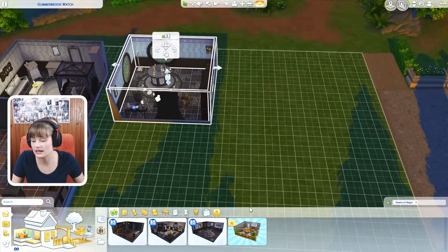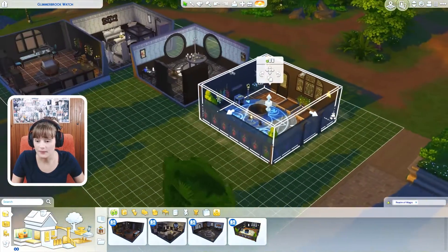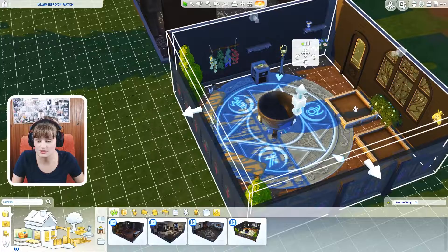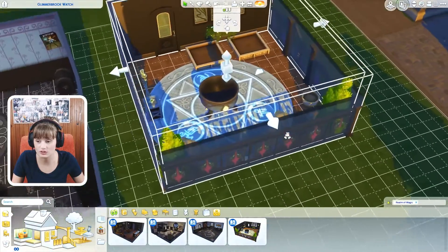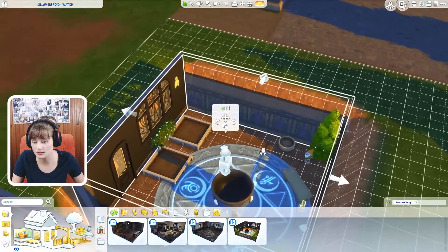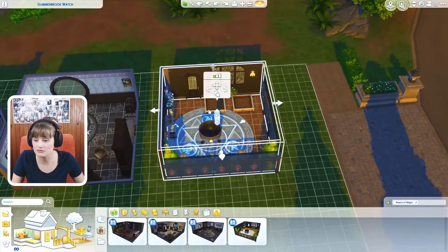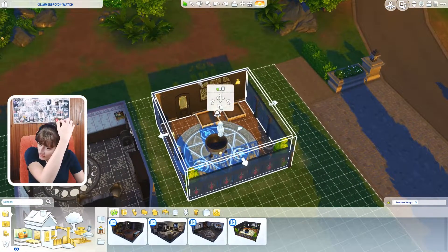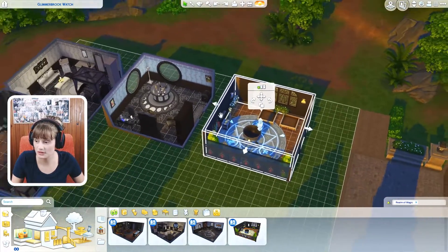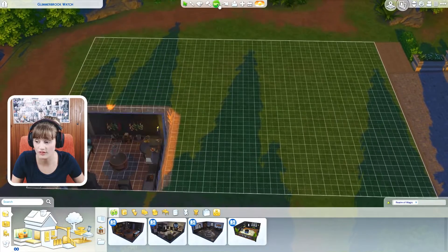And then the last one is like a backyard type of thing with a cauldron. You can place this alongside your house. We have herbs, planter pots, and a cauldron in the middle. Super adorable and super nice. You cannot have the gate when you place this down, but it's really, really nice. The pre-made rooms are really adorable and I definitely would like to use all four of them.